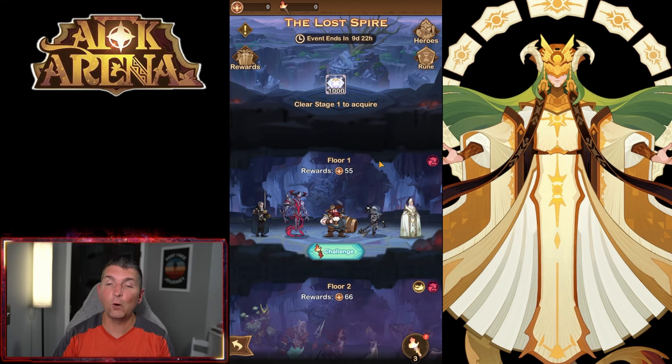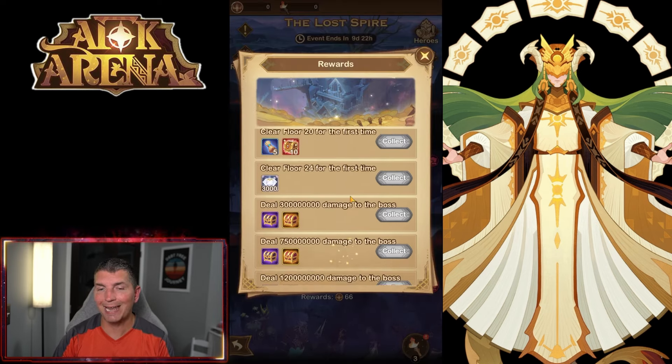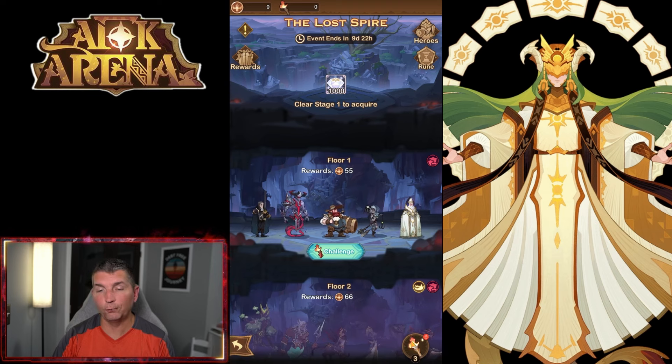Looking at the rewards going all the way down to the boss at stage 25, we have some pretty good rewards. I'd like the reward chest out of here. Going floor to floor, we have these torches at the bottom - every torch is a challenge floor.